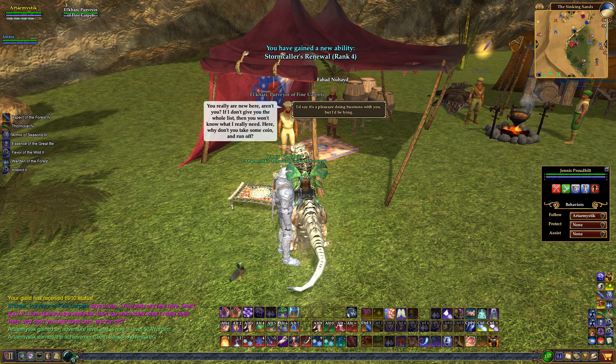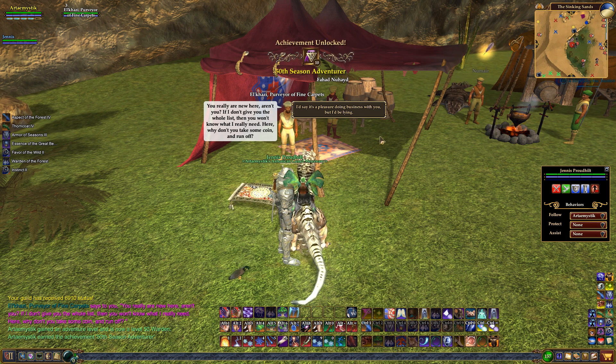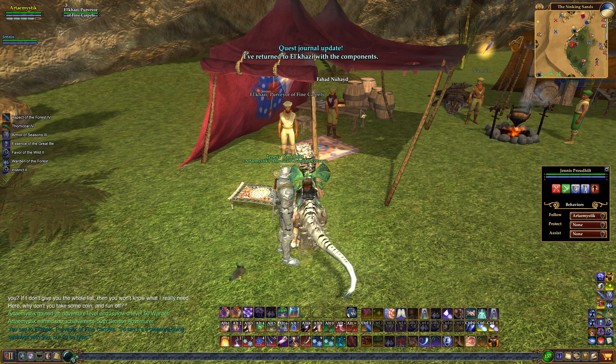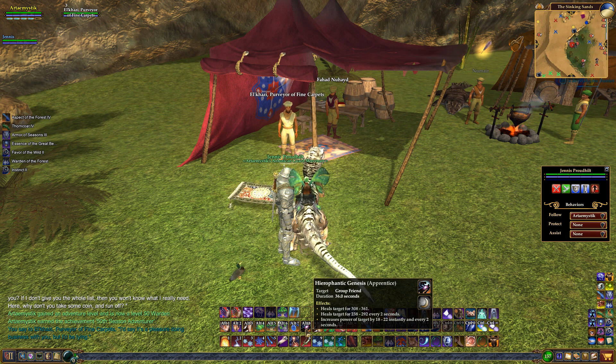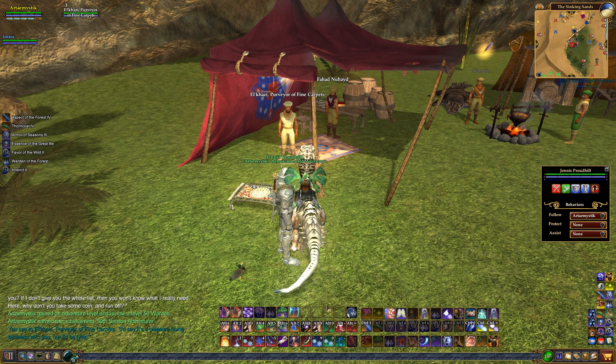'Here, why don't you take some coin and run off? I'd say it's a pleasure doing business with you, but I'd be lying.' So what is this that we just got? Hierophantic Genesis — hey, it's a heal! A pretty nice heal over time that also increases power. Cool! Back again? 'I remember everyone I've ever done business with — it's only prudent.' 'You remember how you stiffed me?' 'Bah, I paid you, didn't I? What were you expecting — that I'd give you a carpet?'